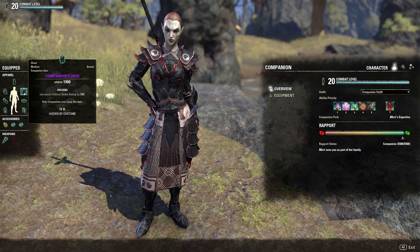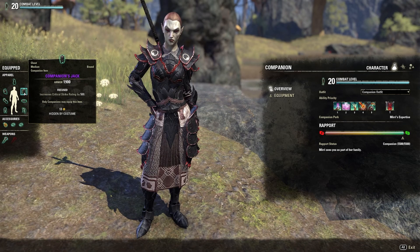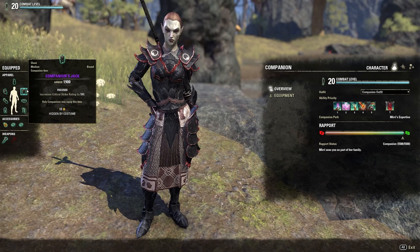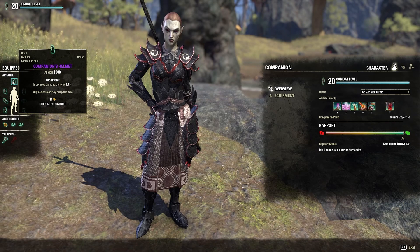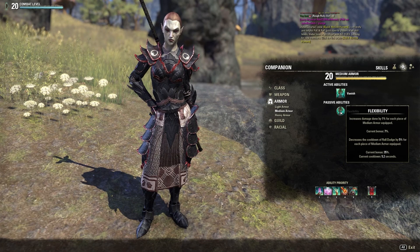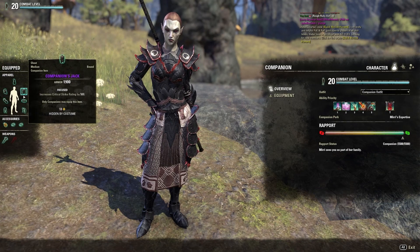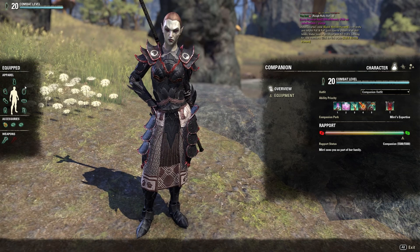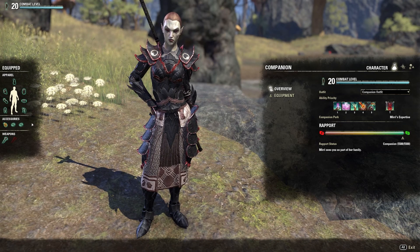The first five-piece set is Focused, all in medium armor. Focused increases critical strike rating by 569. This helps increase DPS through more critical strikes. All pieces are medium because the medium armor passive — Flexibility — increases damage done by one percent for each piece of medium armor equipped, which is seven percent total since all body pieces are medium. So you're getting more damage from medium armor passives, from Aggressive, and from the critical strike rating from Focused.